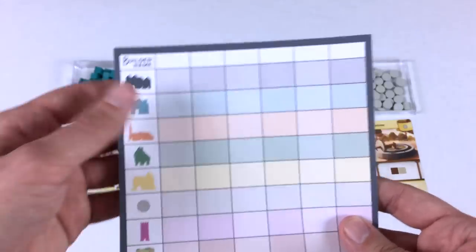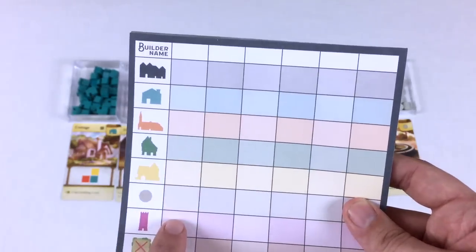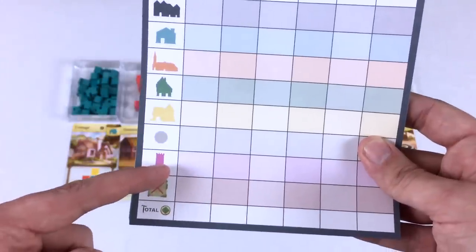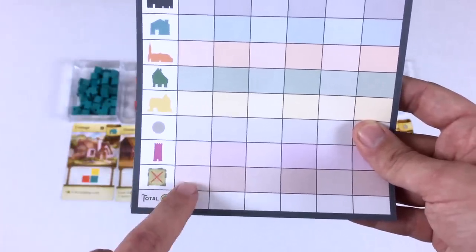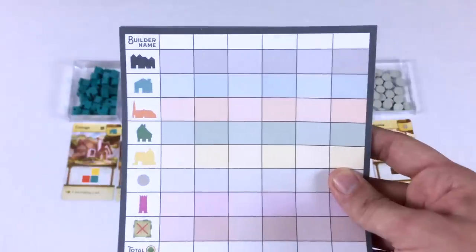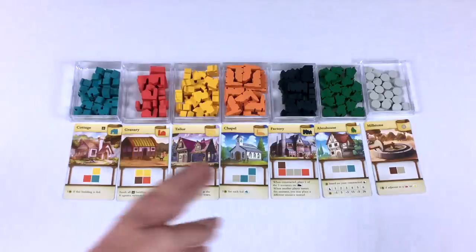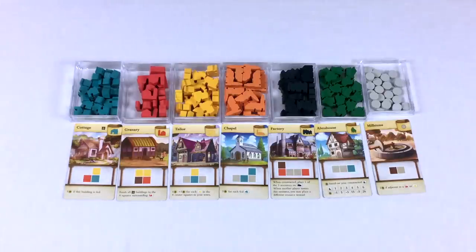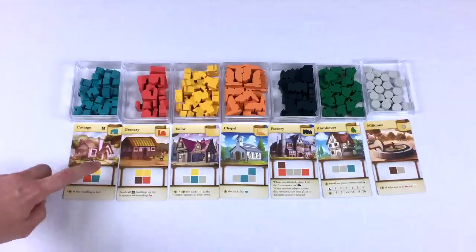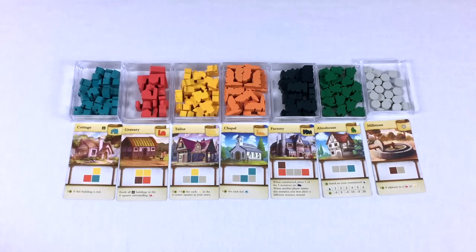There's a score pad here — I plan on laminating one. It's straightforward: for each player we calculate each building's score at the end of the game. Any empty spaces on the board are worth minus one point. So we want to build and get the most points from our buildings. I'll go over each scoring system so you have a general idea before we start playing.